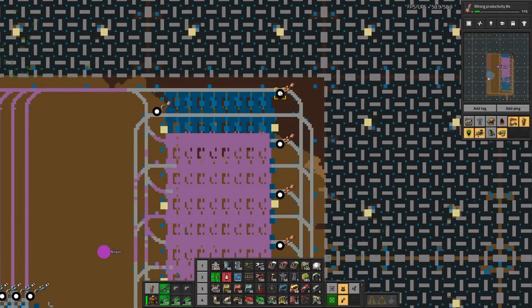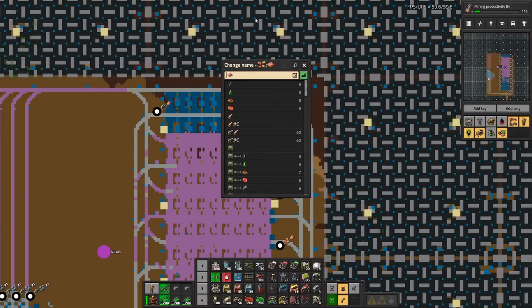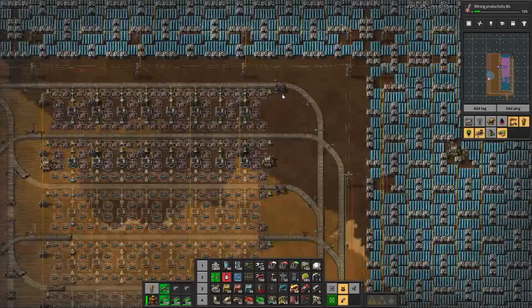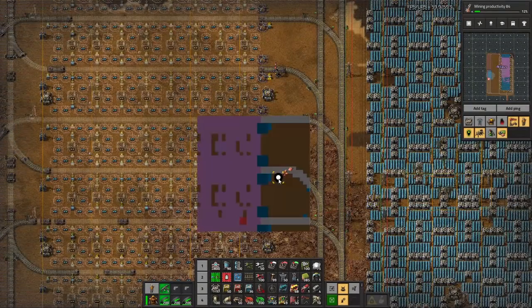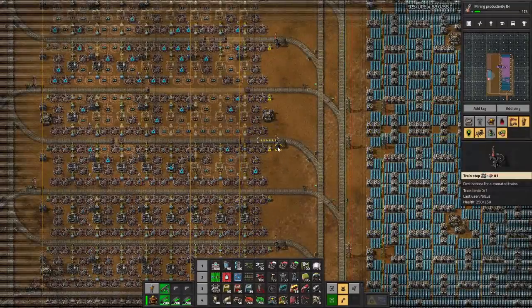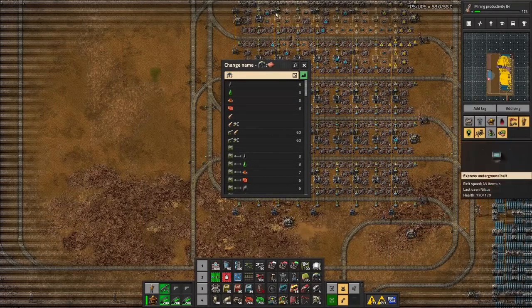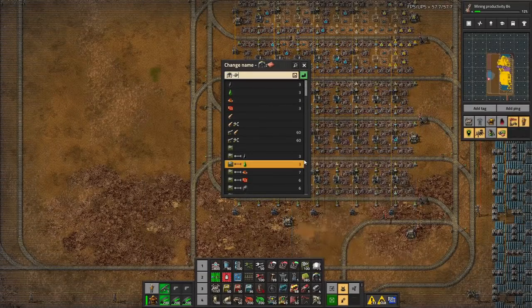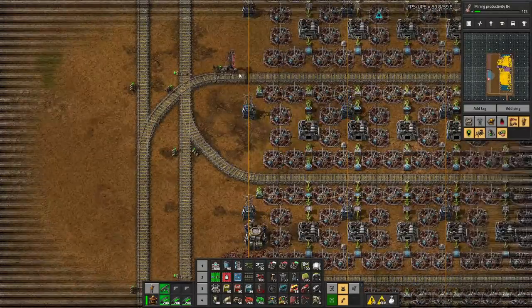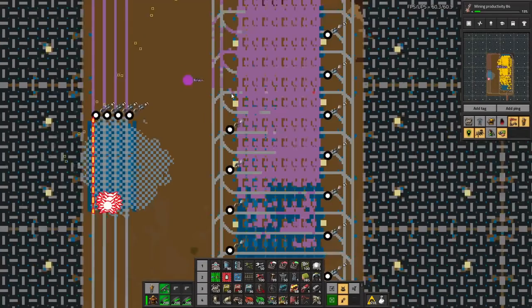These up here are all working. This will be replaced with iron ore, and this will be replaced with iron plate, and then it will have a suffix of one. Copy - two, three, four, five, six, seven, eight, nine, and ten. And then the outbound side will also have a change, but it will not have a suffix because this should be generic among all of the - hopefully - new iron stations.